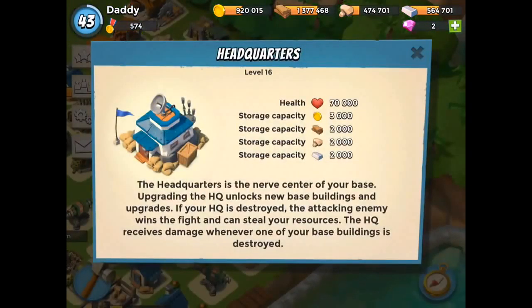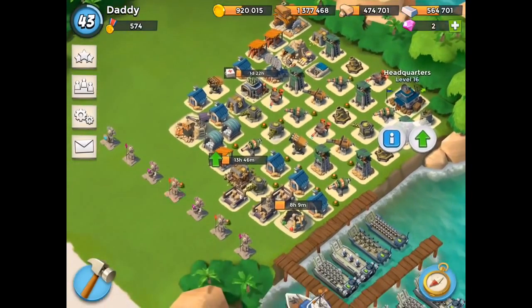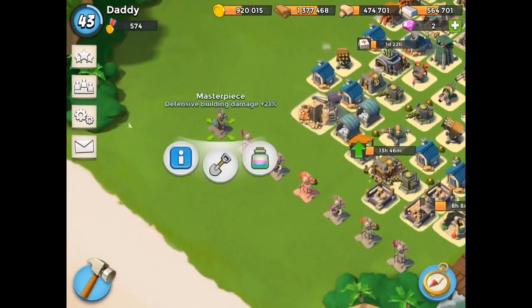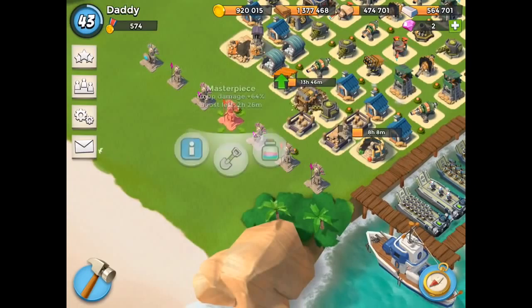My headquarters are still level 16, but I've really been focusing on upgrading my troops and the landing craft, really to try and get myself over this initial goal of 600 medals — they call them victory points — because then you get your 1,000 diamonds.